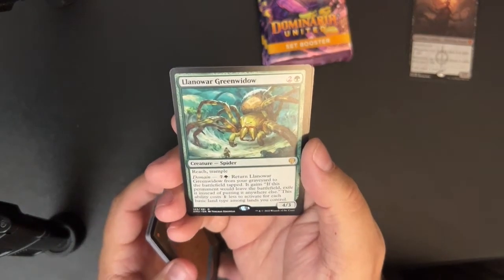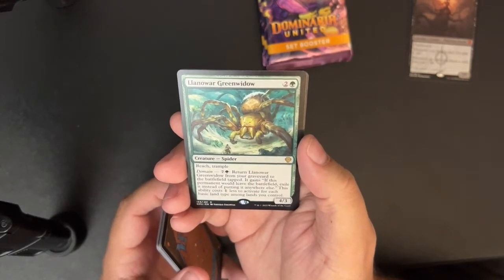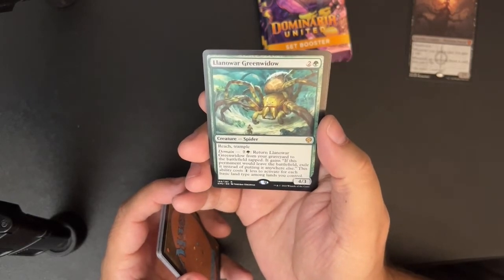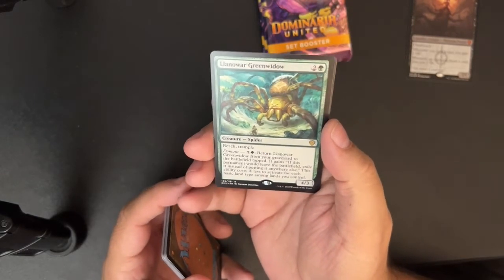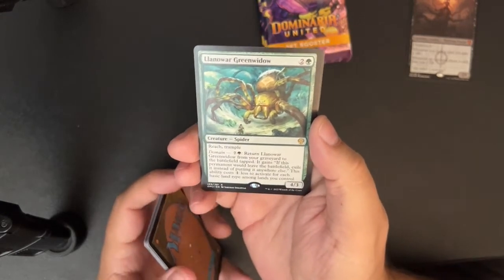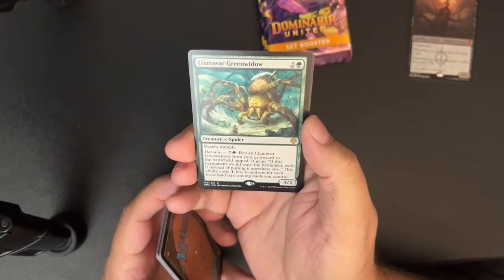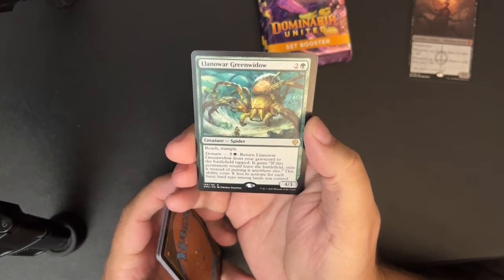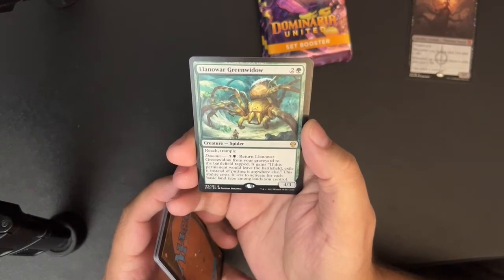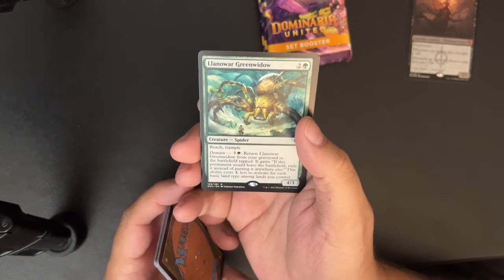Lanoir Green Widow — two and a green for a 4/3 spider with reach and trample. That seems crazy undercosted. Domain: seven and a green — return Lanoir Green Widow from your graveyard to the battlefield tapped. It gains: if this permanent would leave the battlefield, exile it instead of putting it anywhere else. This ability costs one less to activate for each basic land type among lands you control.